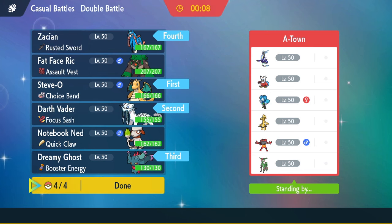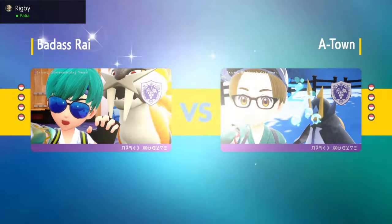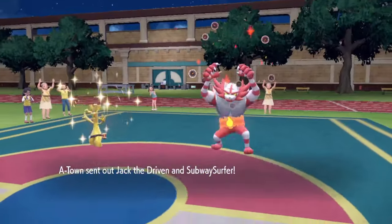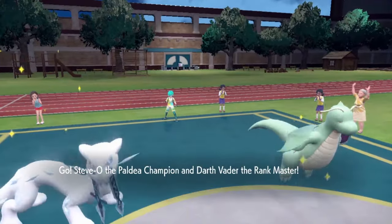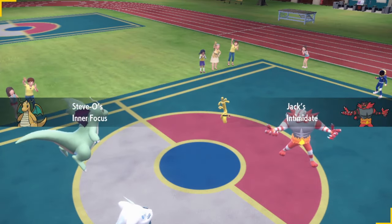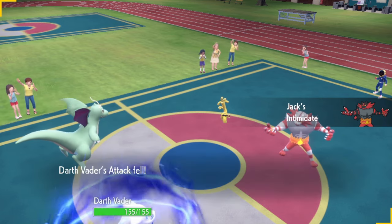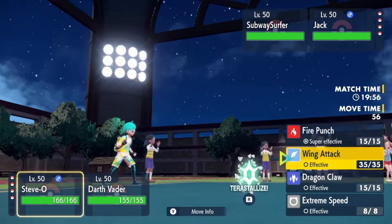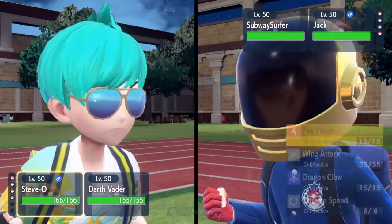The Zacian is also good into the Miraidon because you outspeed it, but a lot of them are running Choice Scarf. He just leads with this — it's fine by me. I'm forced to Protect on this turn, which kind of sucks. But I can actually just lock myself into Fire Punch here and just go after the Gholdengo. Fire Punch, depending on his build, should just get one-shot by a Fire Punch.